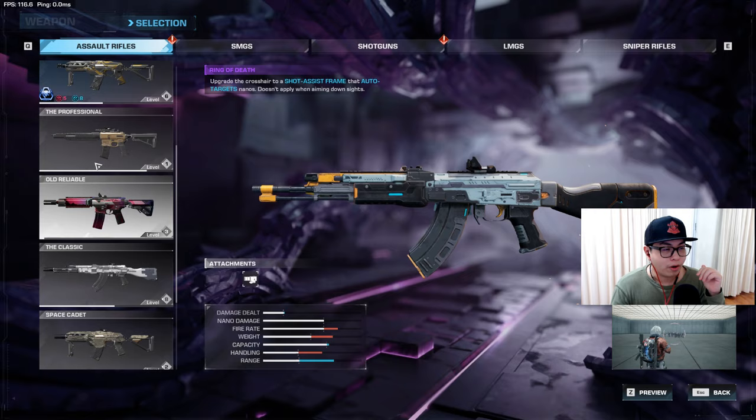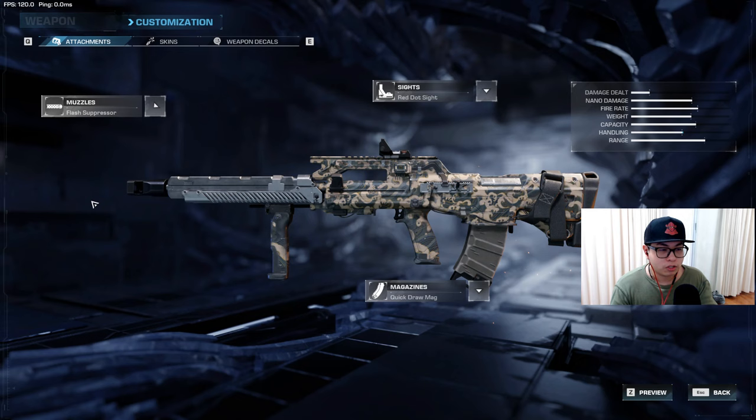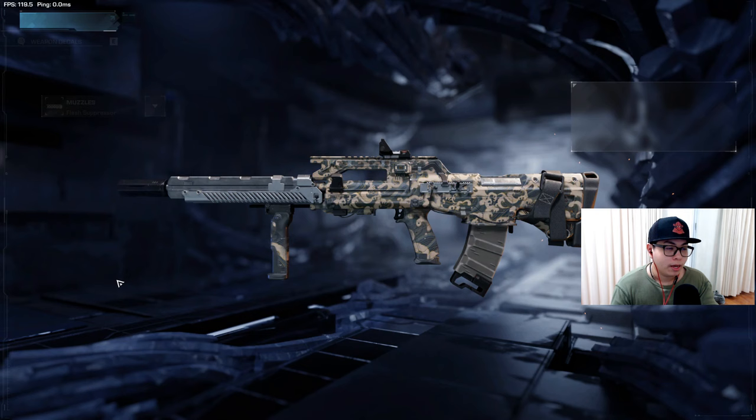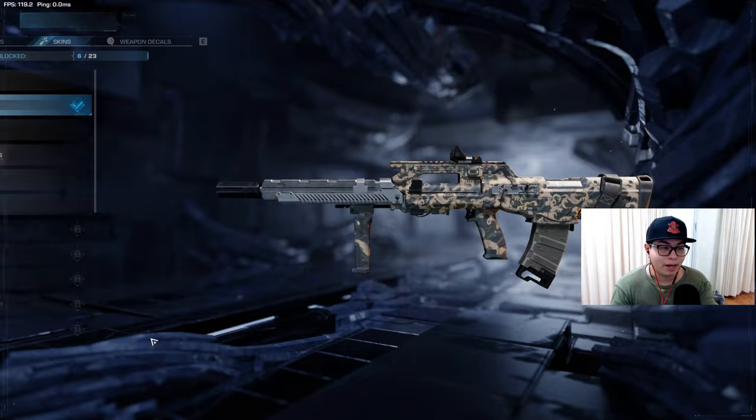This is a bit different from the primary weapon. If you're starting out with a primary weapon, say the Future, you can as you go up in level customize it with different kinds of muzzles, sights, magazines, and all that kind of stuff — depending on what you want to use. And of course you also unlock skins for each weapon as you go.